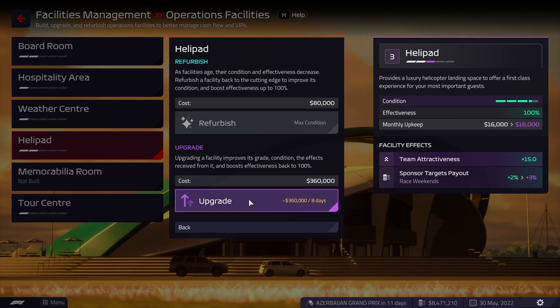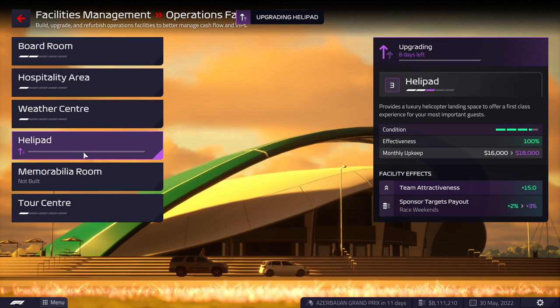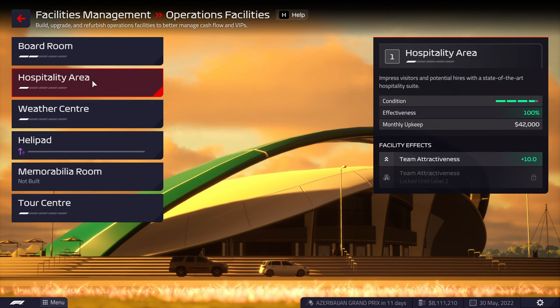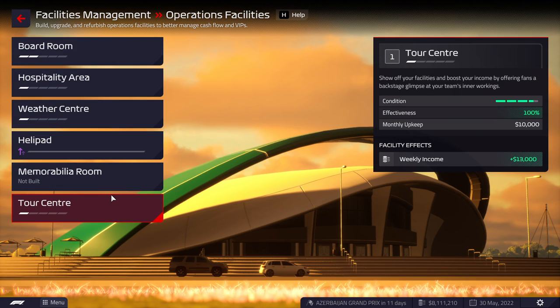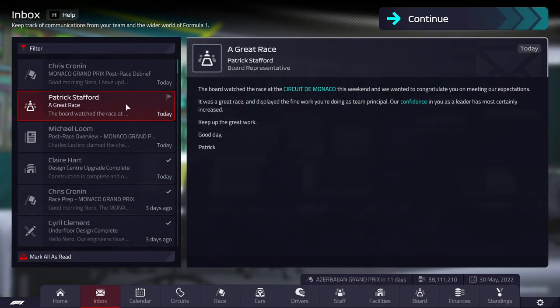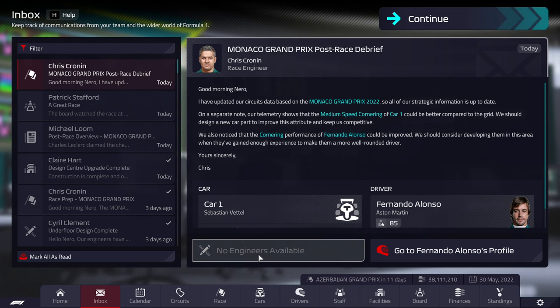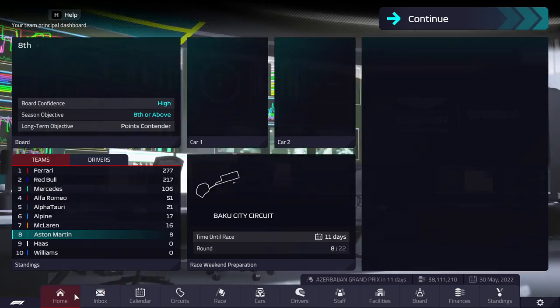We'll have to consider using extra funds on upgrading the wind tunnel. We'll be focusing those staff facilities. Team hub, bracket sims — these are nice to get but not vital right now. I'm prioritizing the car rather than that. The helipad could be something we start upgrading now as we seem to be getting into a position where we can score some of these bonuses. The rest of these are not something we really need right now.